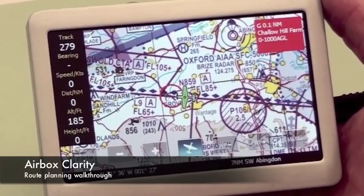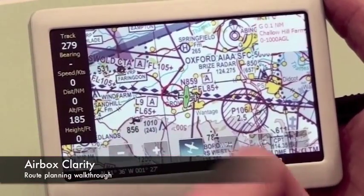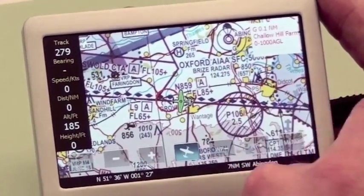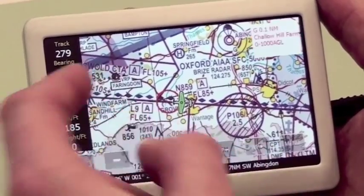Welcome to the Airbox Clarity Walkthrough. I'm going to show you today how to plan a route from your current position here at Grove to an airfield. For all intents and purposes, I'm going to fly to Benson and route around to the north of Ditka Power Station.